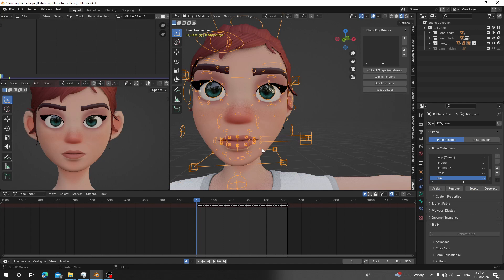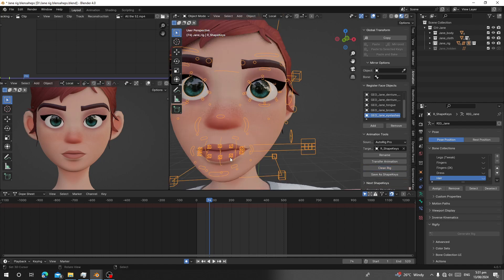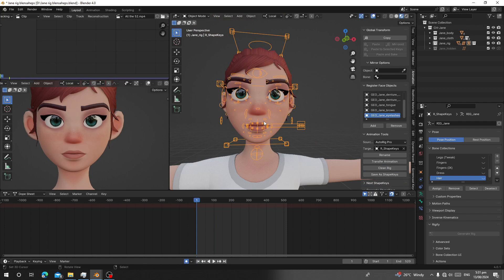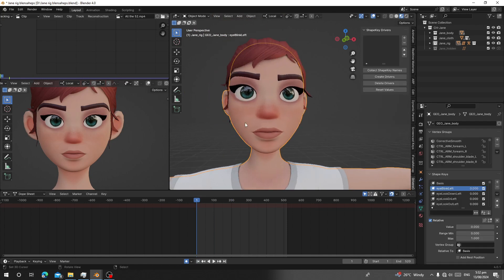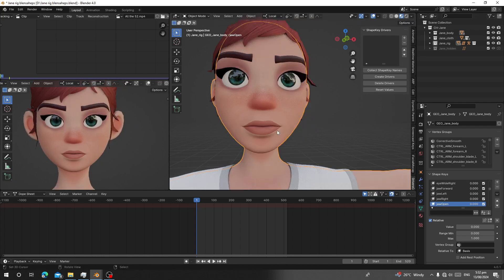What this add-on does: when your character still has rig animation and the bones are still moving, go to the Animation section and click 'Clean Rig' to remove all animation from the rig. Without this add-on, to make jaw open you'd have to select each mesh separately and set values one by one — that takes time. This add-on lets you control all shape keys from one master object.